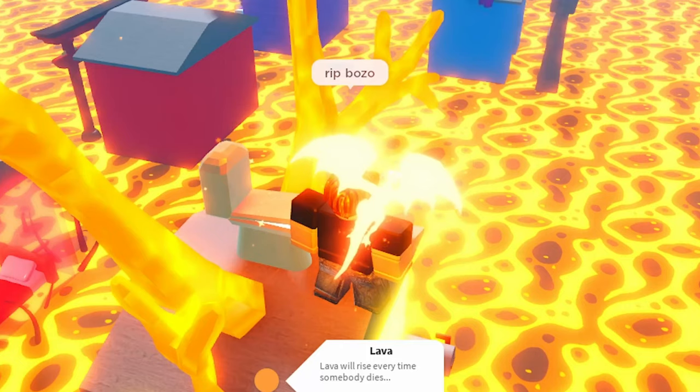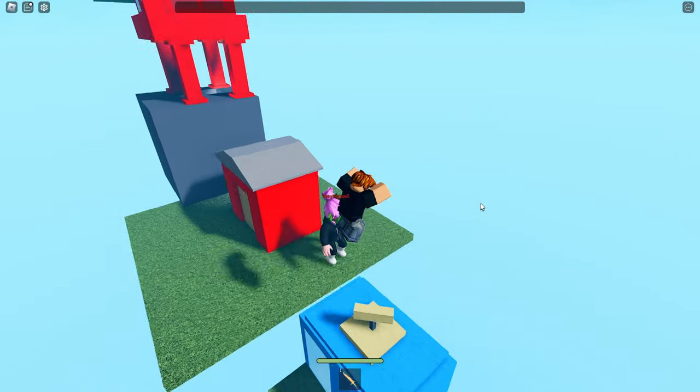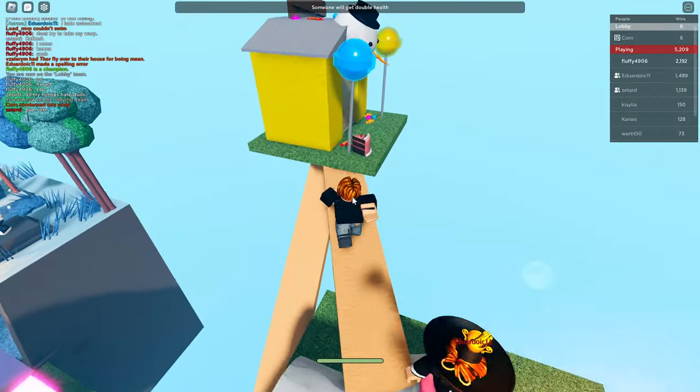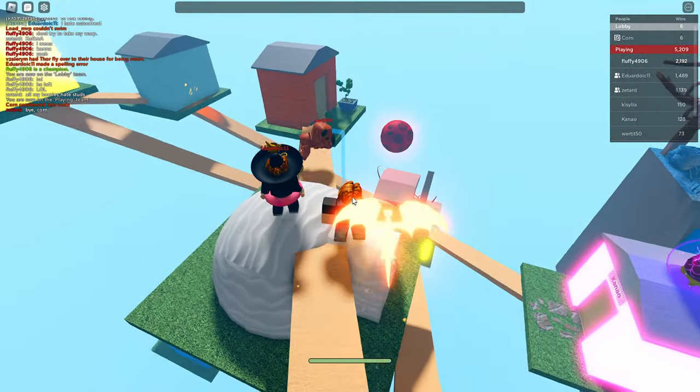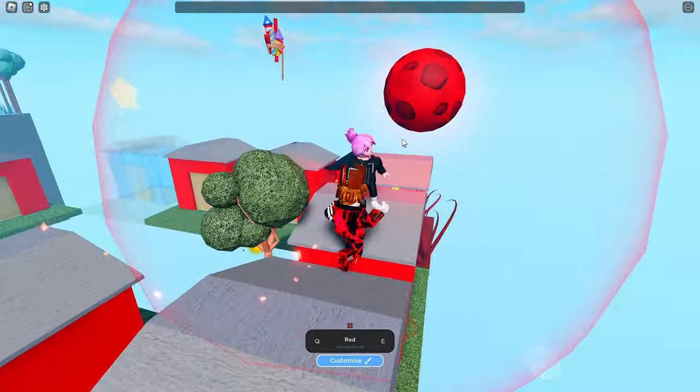Next is aliens — a UFO will come down and suck up the plate. Next is anvil — this spawns an anvil where you can craft the chaos sword if you have three gears. Next is cake — this spawns a cake on a random plate and if you eat it you'll gain maximum health and heal.